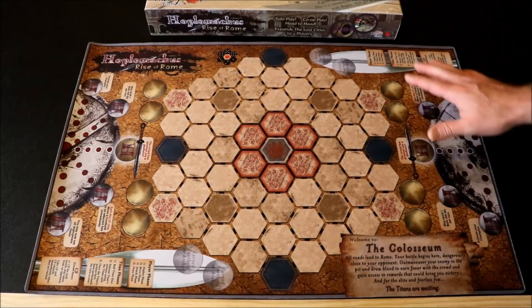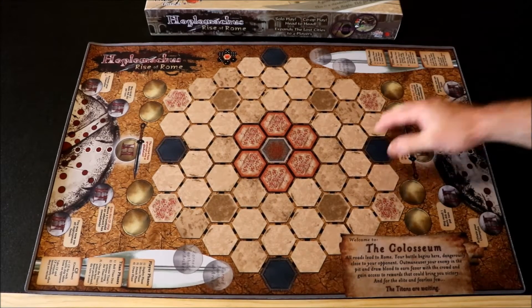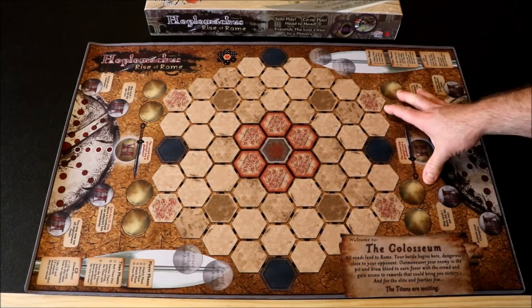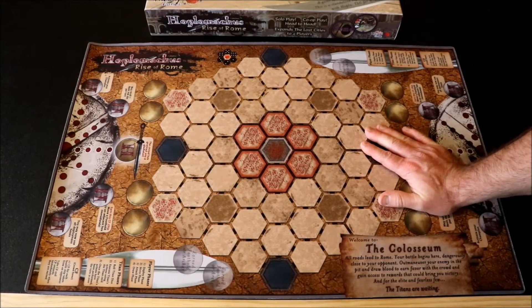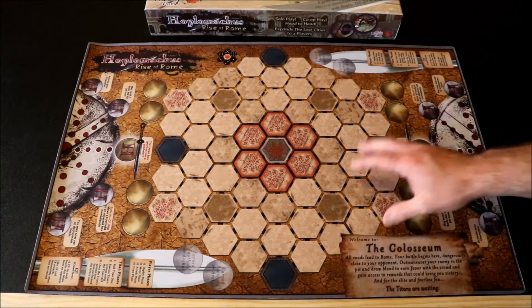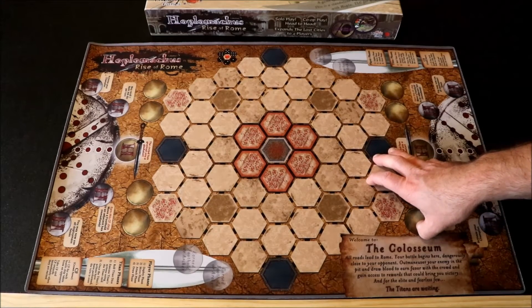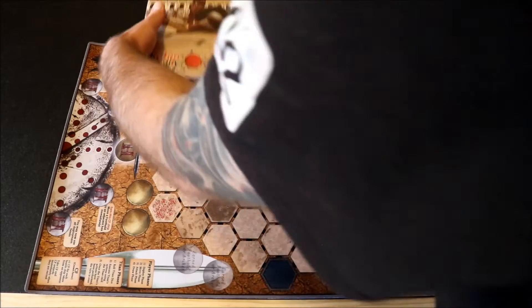Here we have the arena for Rise of Rome laid out. This is my favorite Hoplo Marcus arena — it's the Coliseum, of course. The Coliseum is the most well-known arena for gladiators. I love playing on this arena; I love all the rules to it. It's the one we use the most. Rise of Rome is just one of my favorites because of this arena, the Coliseum.